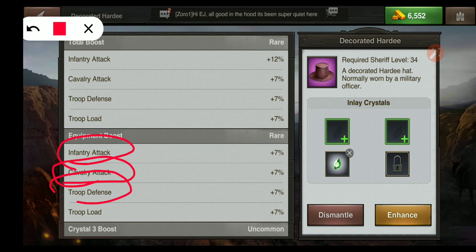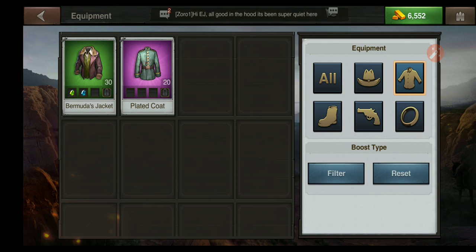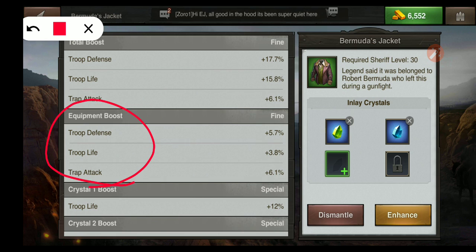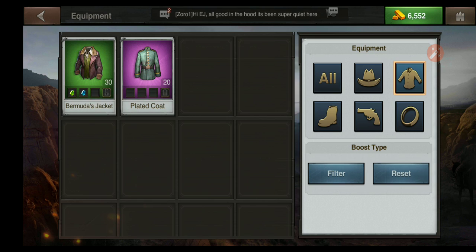Looking at our jackets: the Bermuda jacket gives troop defense, troop life, and trap attack. The plated coat gives troop defense, construction speed, and trap attack — I use the plated coat only for construction, not combat.